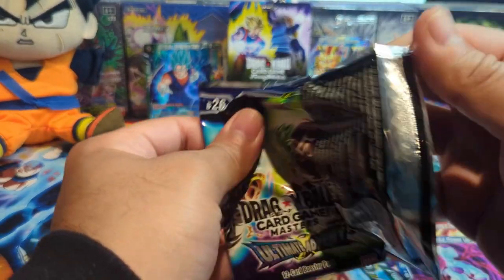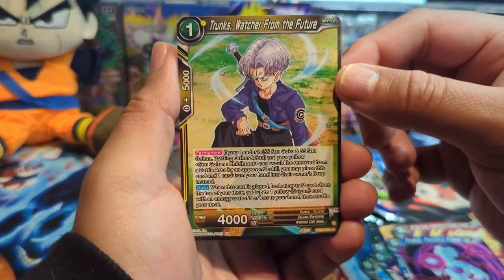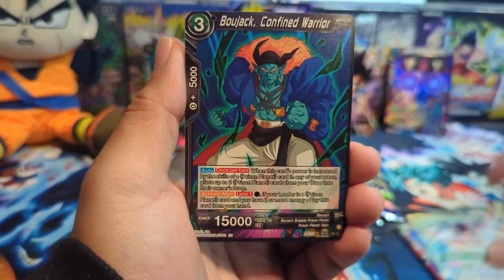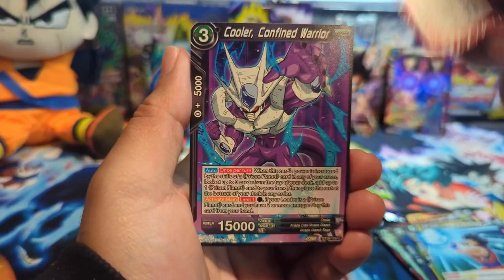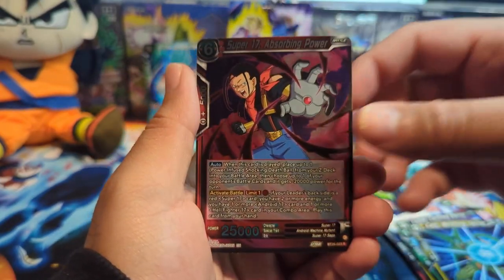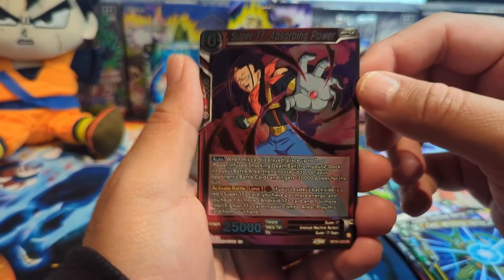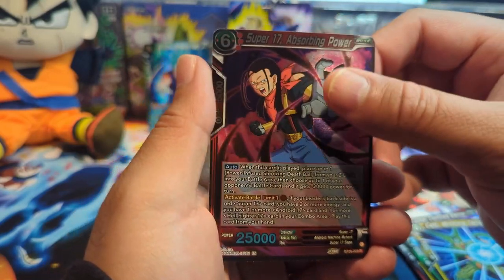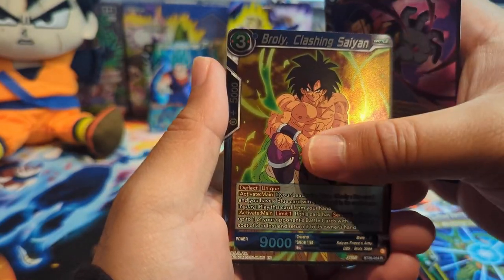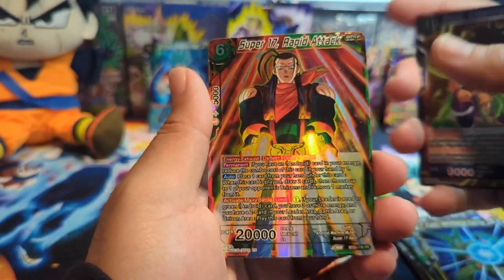We have Trunks — better version of Trunks in my opinion, fight me in the comments. We have Goku, Vegeto, Bojack, Sibling Confrontation, Cooler Confined Warrior — there's something in this pack because it already started with a rare. Super 17 as our first rare, Broly Clashing Saiyan, and Super 17 Rapid Attack SR.